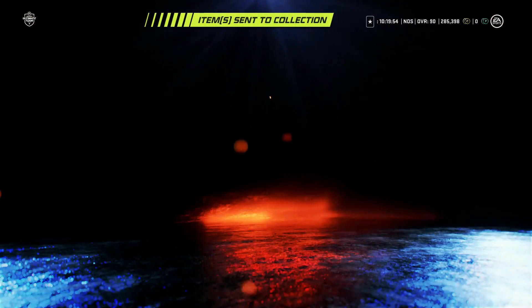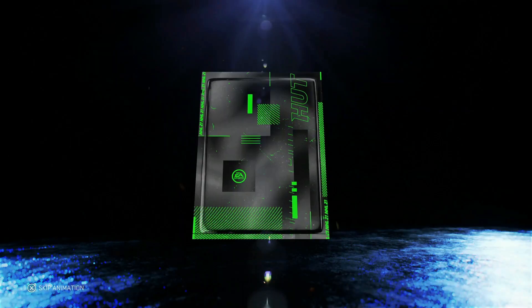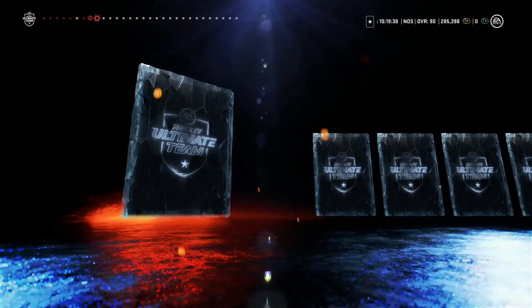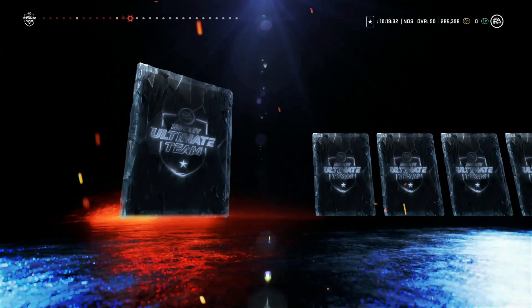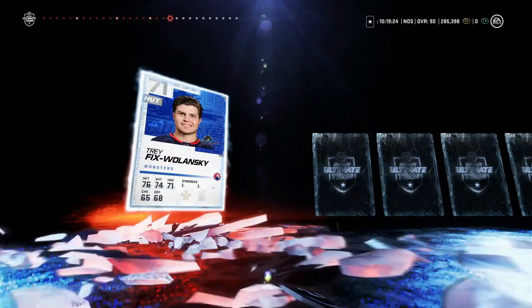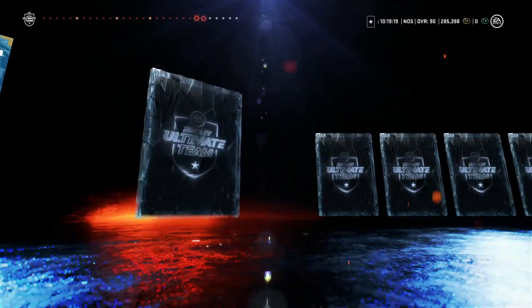Just pack fodder — whatever. Tough squad battles daver. I grinded hours against the CPU for this. 81 Stastny is not what we want. Nothing there, Kevin Hayes — negative. Wow, Bill Carlson. We haven't pulled William Champagne yet — waiting for that silver card that literally everyone gets. These are terrible today.